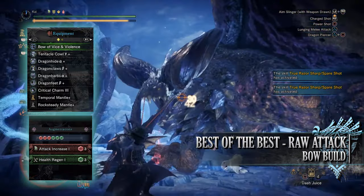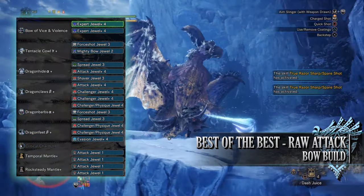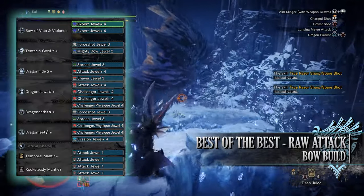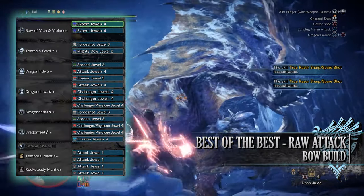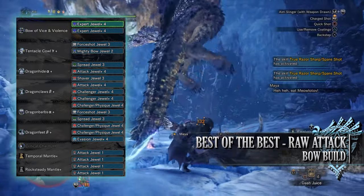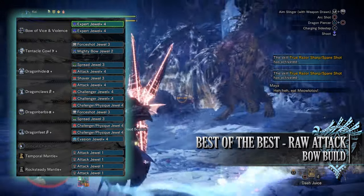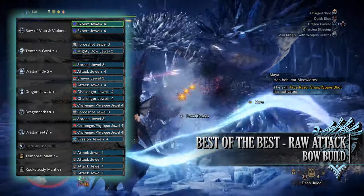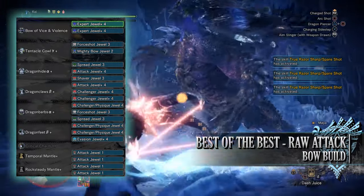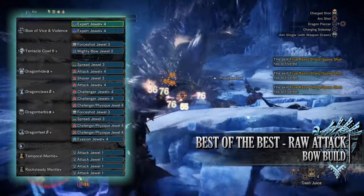As for the specialist tools, these are done to personal preference but I've gone for a Temporal and Rock Steady mantle. When it comes to the jewels you've got a lot to play around with. I've gone for Expert jewels for Critical Eye, Force Shot jewels for the Normal Shot skill, Mighty Bow jewel for the Bow Charge Plus skill, a Spread jewel for the Power Shot skill, Attack jewels for Attack Boost, a Shaver jewel for the Clutch Claw Boost skill, Challenger jewels for Agitator, Physique jewels for Constitution, and Evasion jewels for the Evade Window skill. On our mantles I've also gone for Attack jewels for more points in the Attack Boost skill.